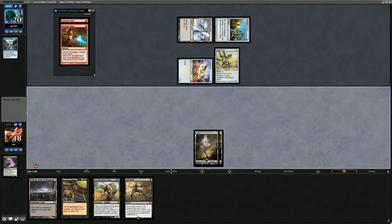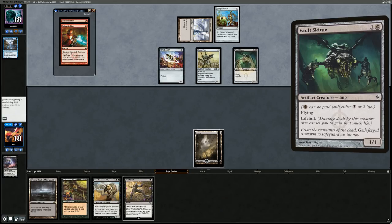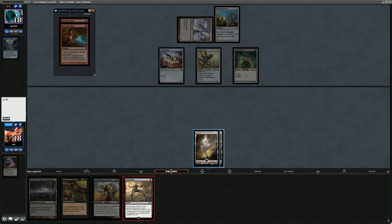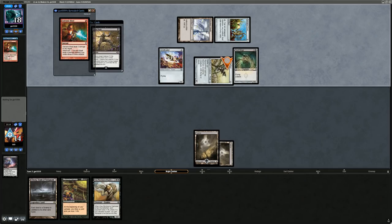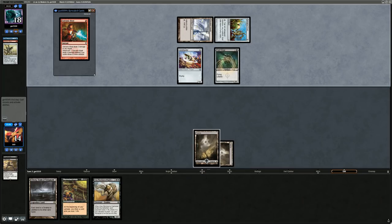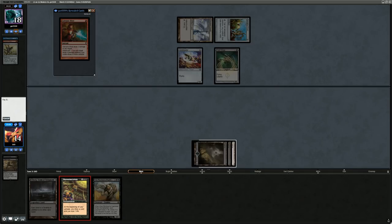It's a Vault Skirge instead. Don't really care about the opponent gaining life as much, and they deal similar damage, so kill the Signal Pest to prevent damage now and possibly more in the future. Opponent taps it for a Galvanic Blast to my face, leaving them with one Blast and one unknown. Play our Phyrexian Arena to slowly build up Devotion for Grey Merchants.